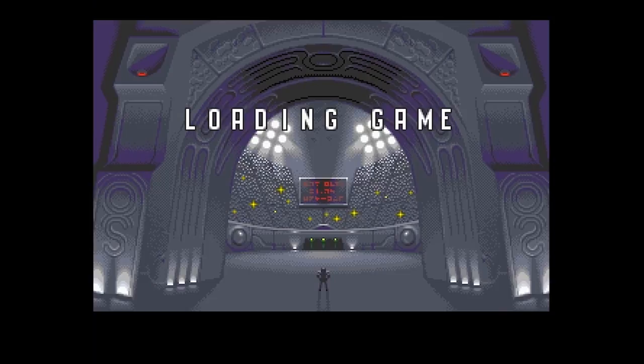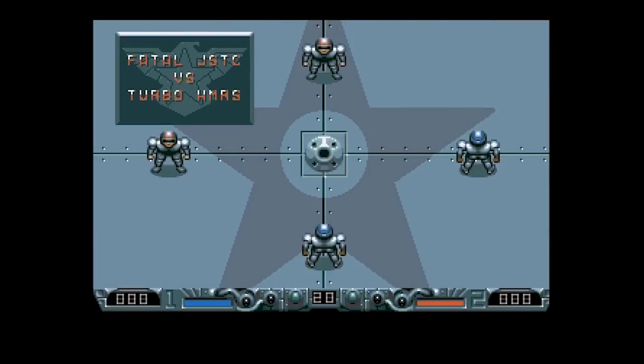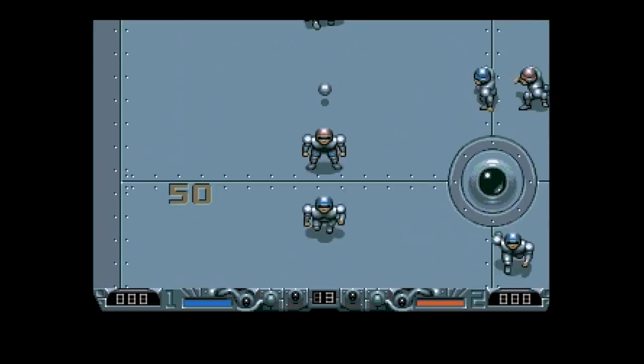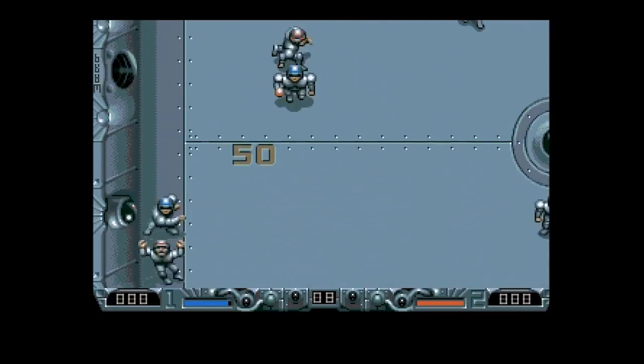Speedball. Anyone who owned an Amiga back in the day will have fond memories of this one. Still one of the best two-player sports games you can get to date. Speedball has you hurling around a ball of steel and slide-tackling your enemies in a futuristic setting that really hasn't got boring in two decades. A must for any retro gamer — just avoid the horrible HD remake.